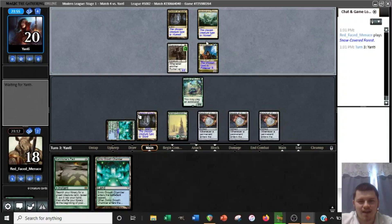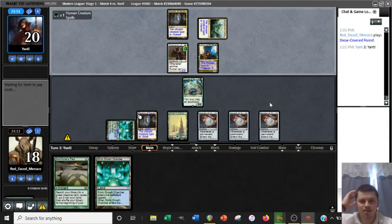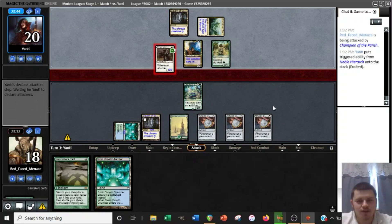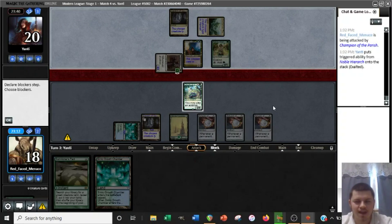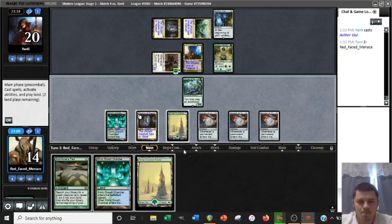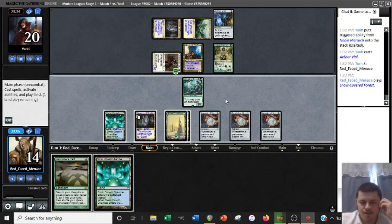We kind of need to find a Valakut here. Of course the one deck that has an efficient way to stop a turn two kill is the one we play against with the nut draw. With triple Amulet you get to chain Primeval Titans, haste all of them — all that good stuff. It's disappointing that they just had to have the turn two Meddling Mage. Although they could have had a Freebooter to take our pact as well — that would have also done the trick. I don't think there's a point in pacting for anything here since we don't have a main war tracker, so we're just going to swing.